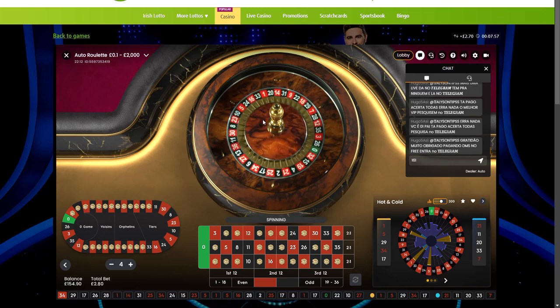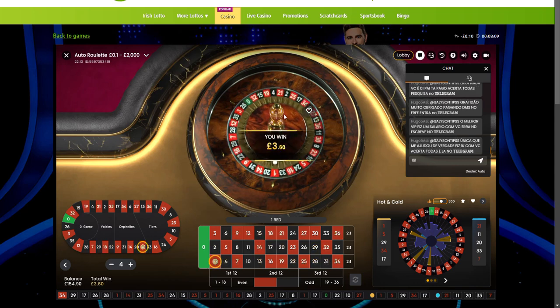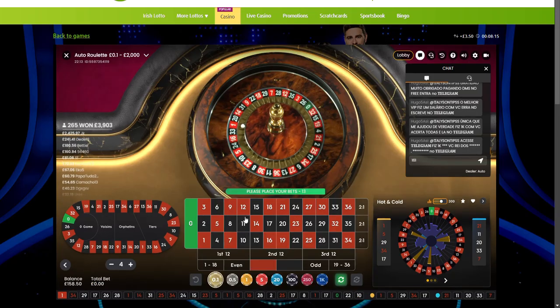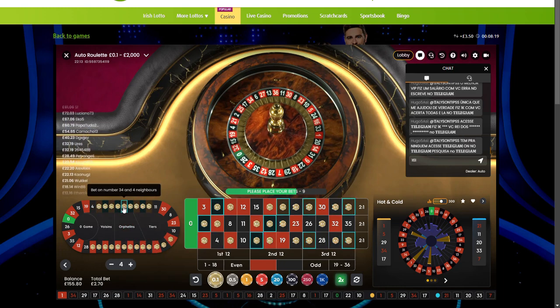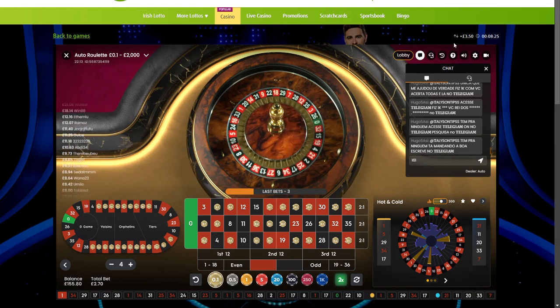I'd like to do a 100-spin test on this system to see how it goes, but I believe I need a bigger balance for that. Number 1 — we do have it. Betting 9, 1, 34. Right now we are at 350.